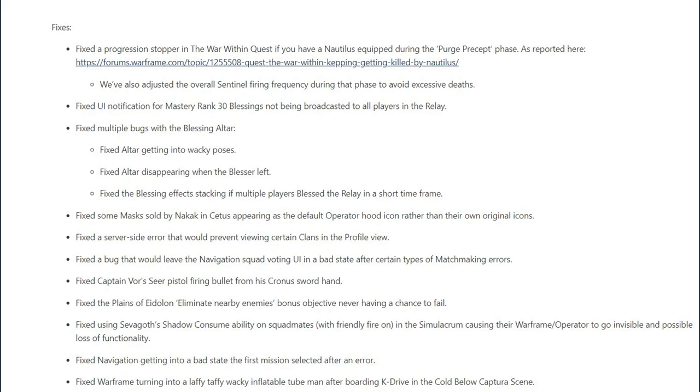They fixed the UI notification for Mastery Rank 30 Blessings not being broadcast to all players in the Relay, and multiple bugs with the Blessing Altar — including the Altar getting into wacky poses, the Altar disappearing when the Blesser left, and the Blessing effect stacking if multiple players blessed the Relay in a short time frame. They also fixed some masks sold by Nakak in Cetus appearing as the default Operator Hood icon, a server-side error preventing viewing certain clans in the profile view, and a bug leaving the Navigation Squad voting UI in a bad state after certain matchmaking errors.